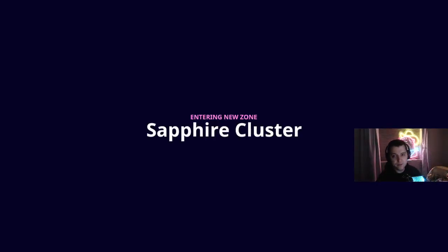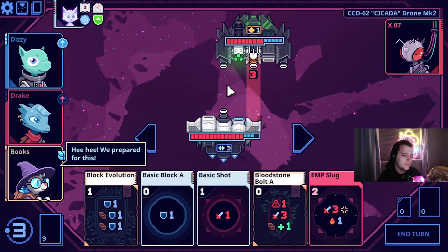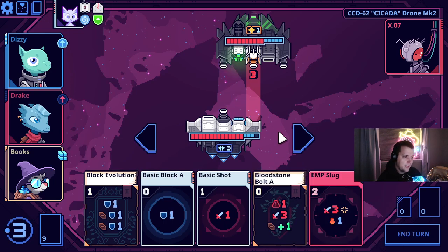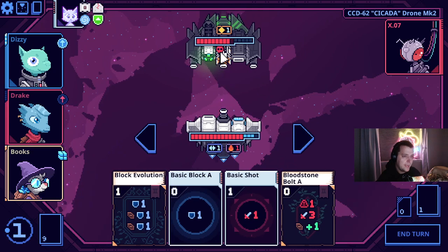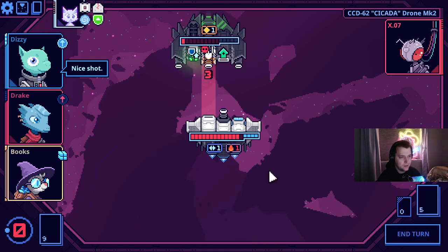I would prefer an energy artifact or some other things, but you take what you're offered. I should upgrade the shard so it's in my hand to start. We already get paid. And we get the brittle location — I'll take a hull for brittle. It's fine, the fight's already over.